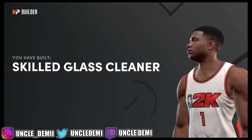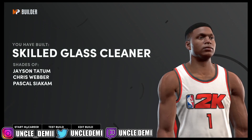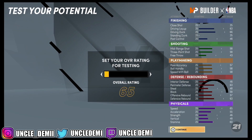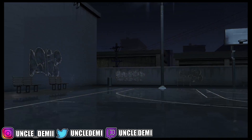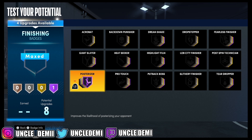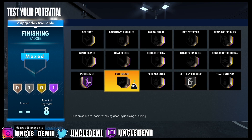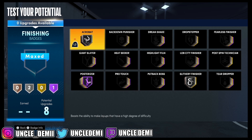Alright, that is the Skilled Glass Cleaner. We're going to test this build out, get it to 99, and then we'll break down the badges. We only have 8 finishing badges to work with, but that doesn't stop me from wanting Posterizer on Hall of Fame — you always want Posterizer Hall of Fame. Also get Slithery Finisher on silver, and top it off with Acrobat on silver. I keep missing reverse layups without it, so I always go silver on Acrobat.